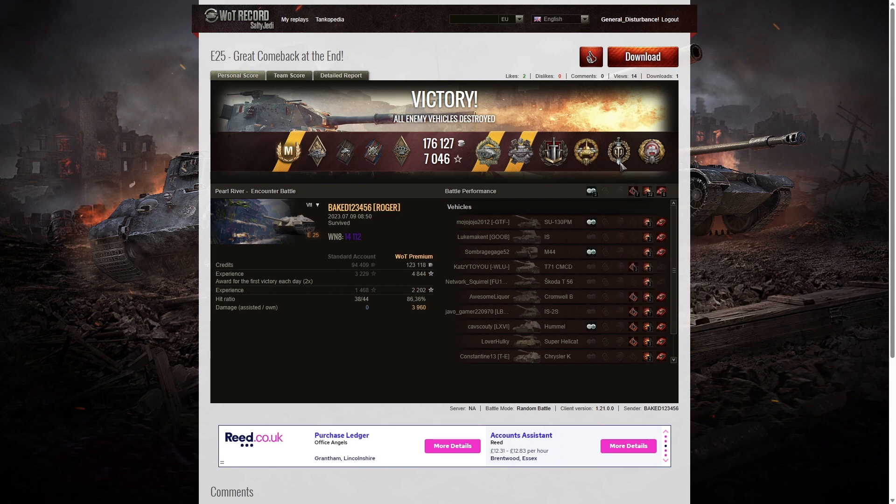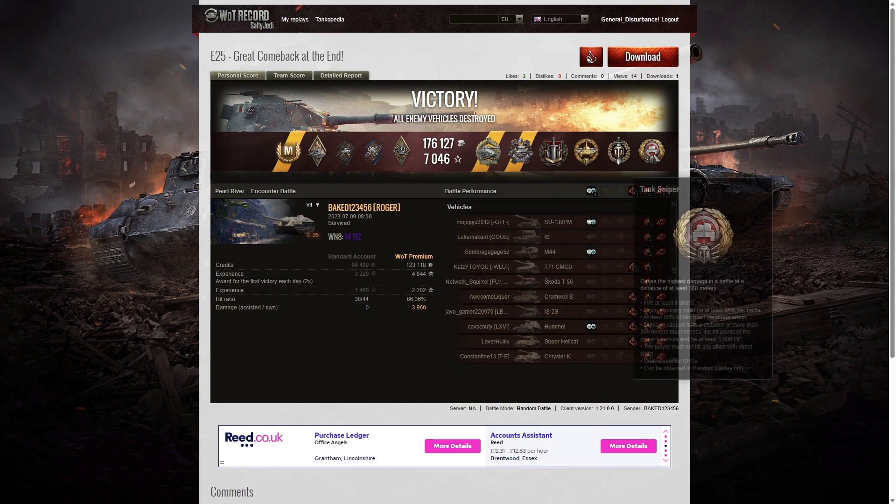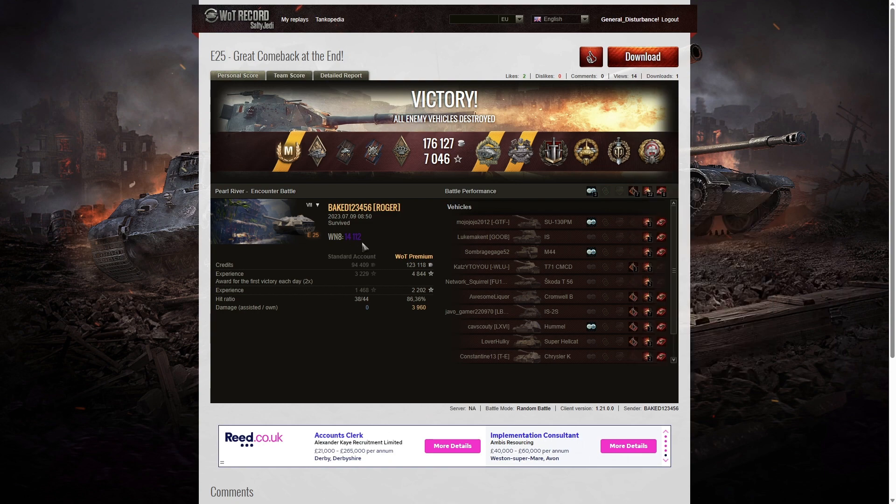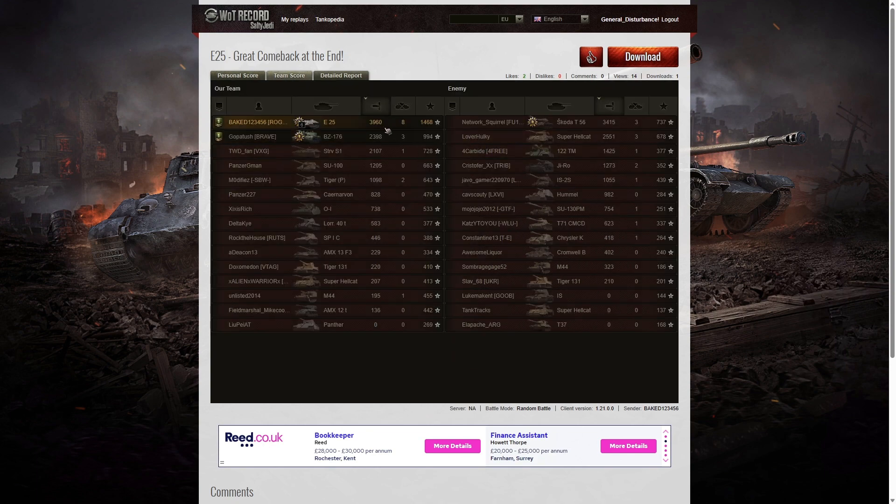A High Caliber for dealing the most damage in the game, Top Gun for getting at least six kills, and Tank Sniper for doing the most damage at 300 meters or more — he did a huge amount of damage from the village. His earnings for that game: 14,112 WN8 — Super Unicum. At the end of the game he had 3,960 hit points of damage, beating the Skoda T-56 on the enemy team who got a Defender medal with 3,415. Third highest damage was the enemy Super Hellcat with 2,551, and fourth place was the BZ-176 with a Brothers in Arms and 2,398 hit points of damage.